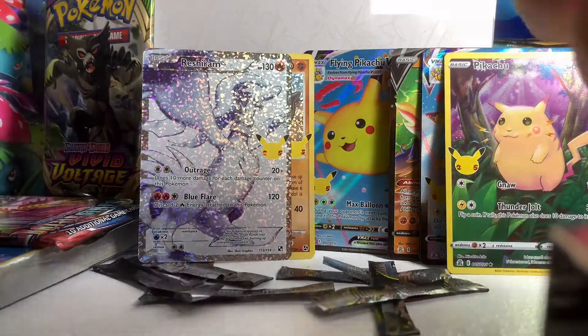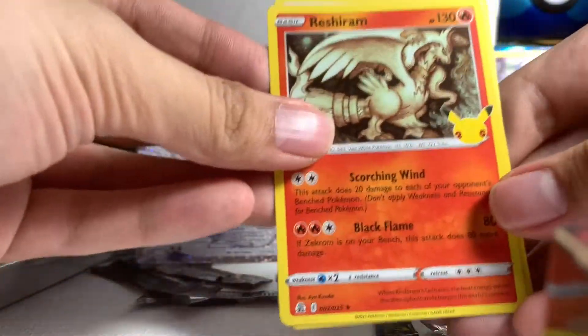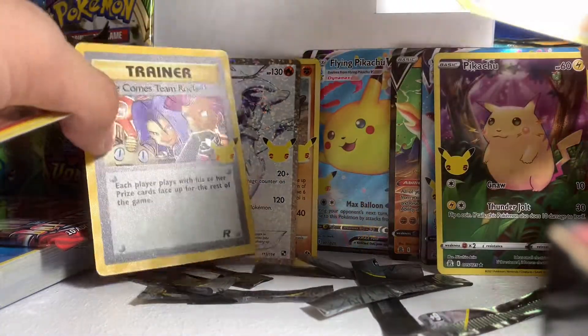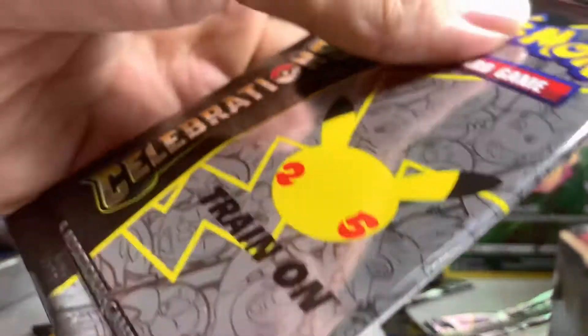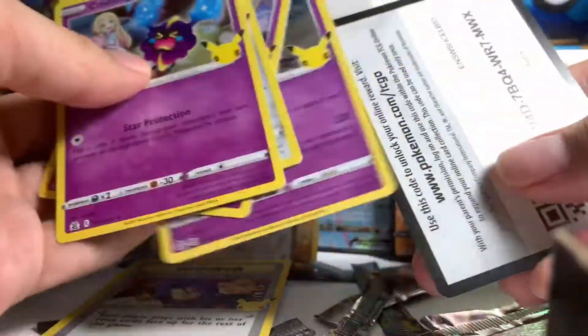We've got almost all of those Pokemon. On to the last two packs guys. Reshiram again, Groudon, Team Rocket, and Professor's Research. On to the last Celebrations pack — what do you think's inside? Something special or still the same? Let's see. Cosmog, Jirachi, Cosmoem, and Lunala.